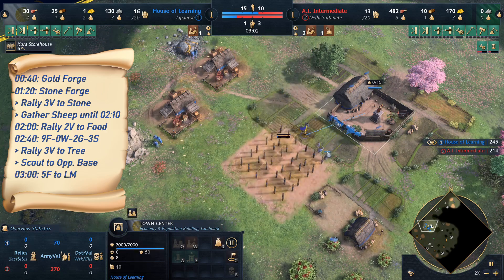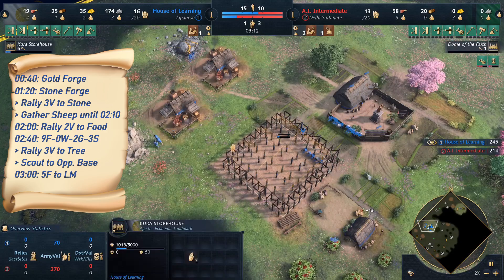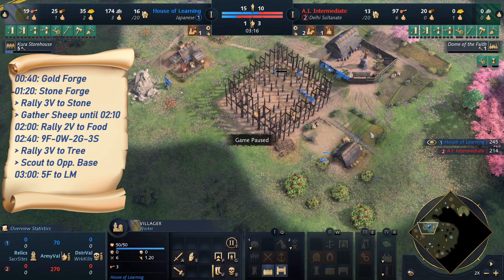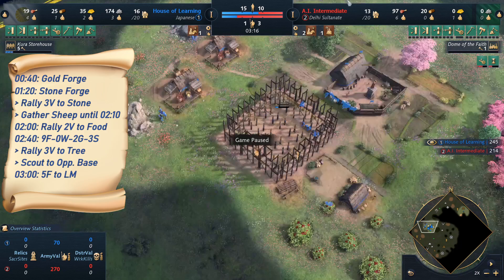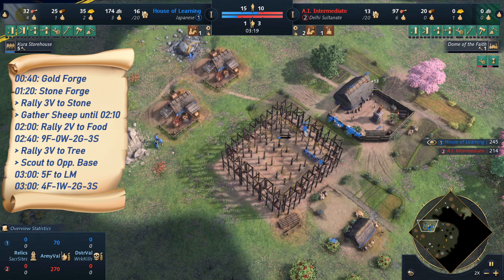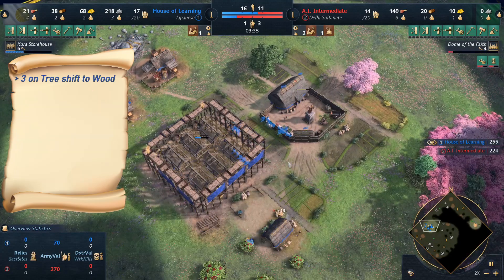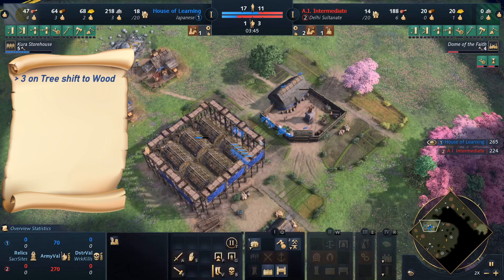Just before 3 minutes, we drop off food with the 5 villagers we already hotkeyed and build the Kura Storehouse. If we are afraid our opponent has a very early attack strategy, or they have scouts annoying us, we could also use another villager for that. But typically it should be fine. The next 2 villagers coming out also go on the straggler tree, and then those 5 plus the 3 from the straggler tree will all go to the main wood line.